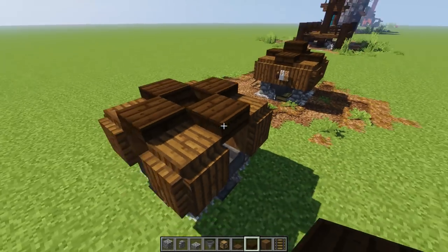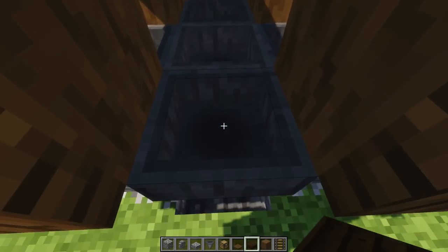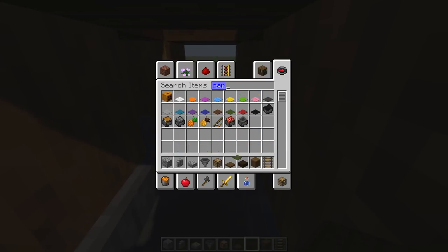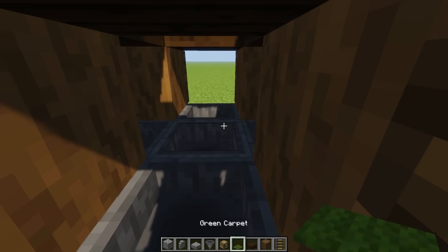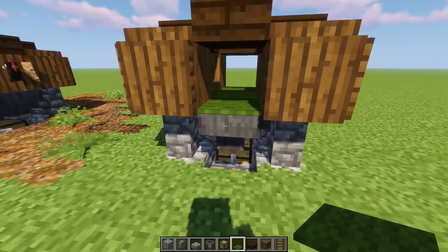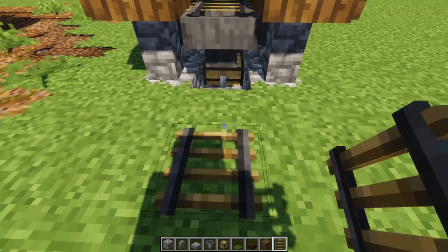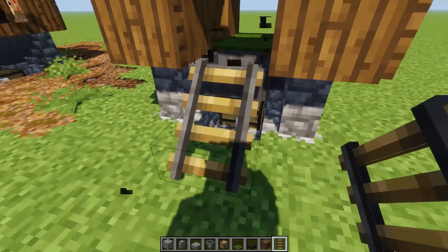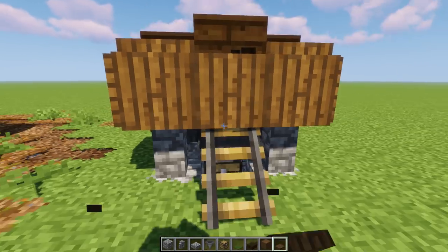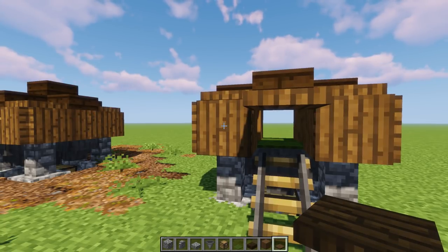You can optionally put carpet on top of all the hoppers — I kind of like it because it keeps the chickens from getting stuck. Put carpet in any color all the way around, except leave one spot open for the rail. Place the rail there — it gives a nice little step-up look. Then put another trapdoor right here which you can close or open.